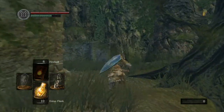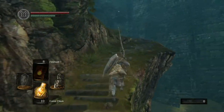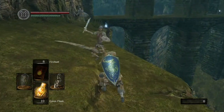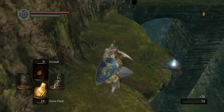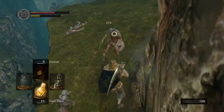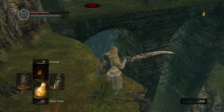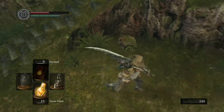Head into Undead Burg. On the wall we just passed there should be some humanity — make sure you collect that. Come down here and kill these using the build from my overpowered video. You have the Gravelord Sword which should kill everything in one hit in this first area. Grab the soul of a lost undead here.